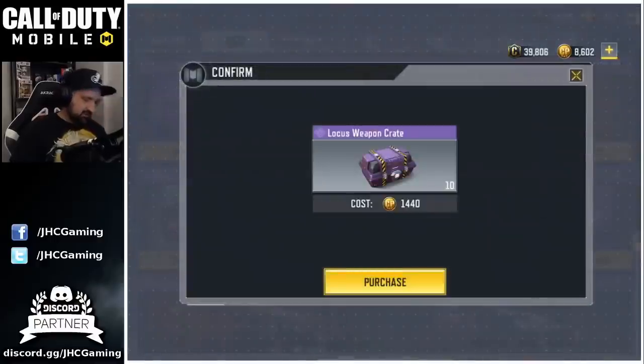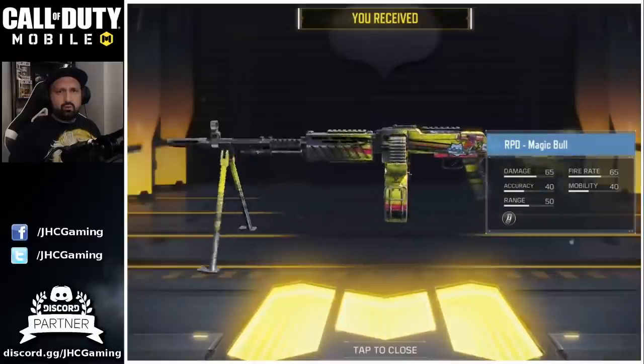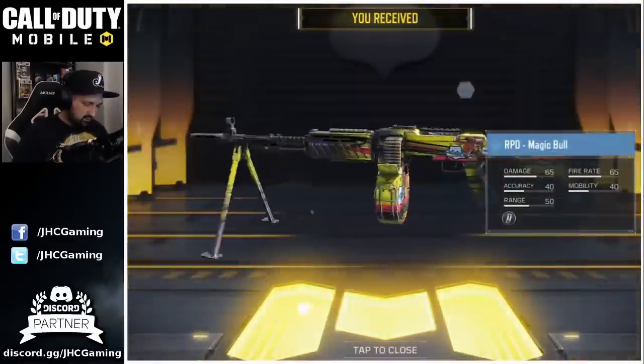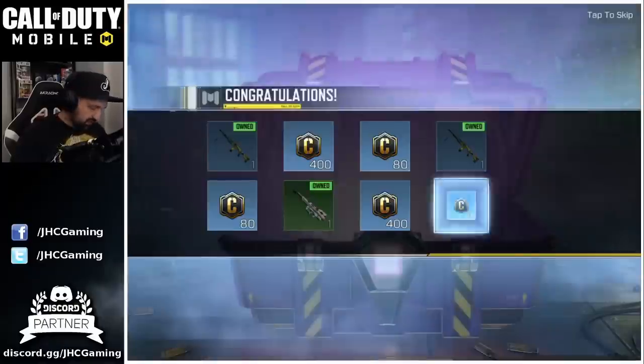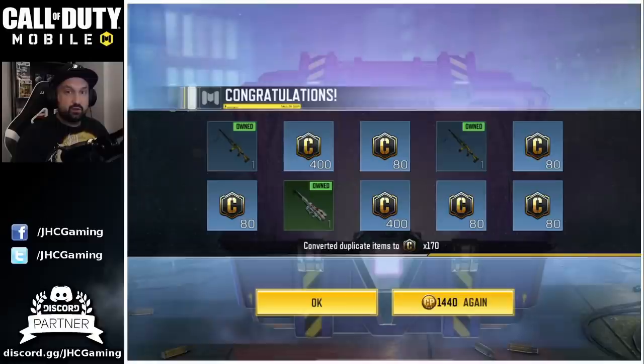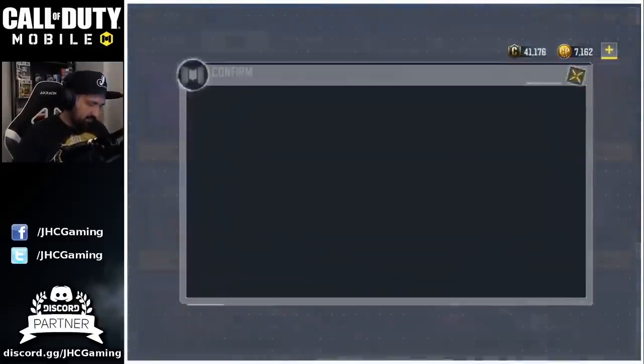Let's go for attempt number 3. COD points are melting! It's the RPD Magic Bull... once again another RPD, and a bunch of credits again. Guys, that was 30 crates. We need to open more — it's gonna be attempt number 4.